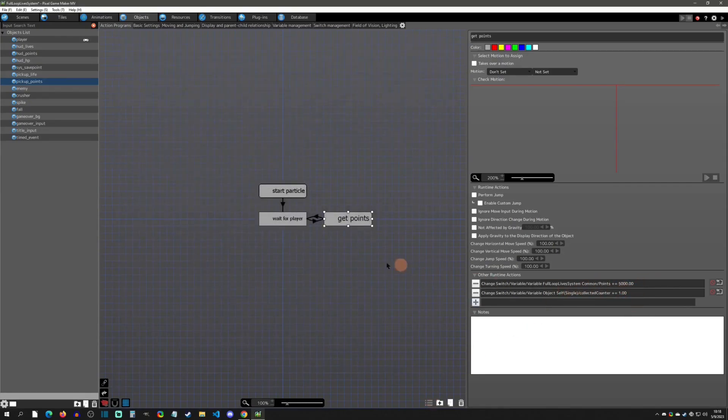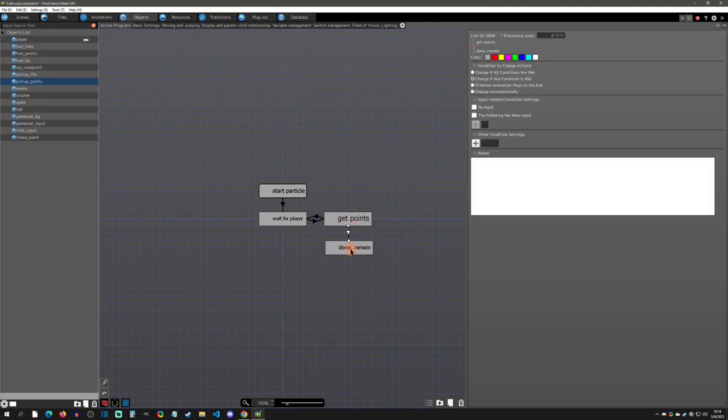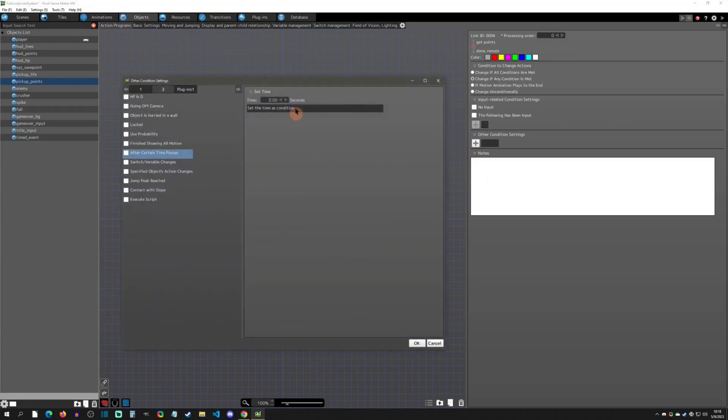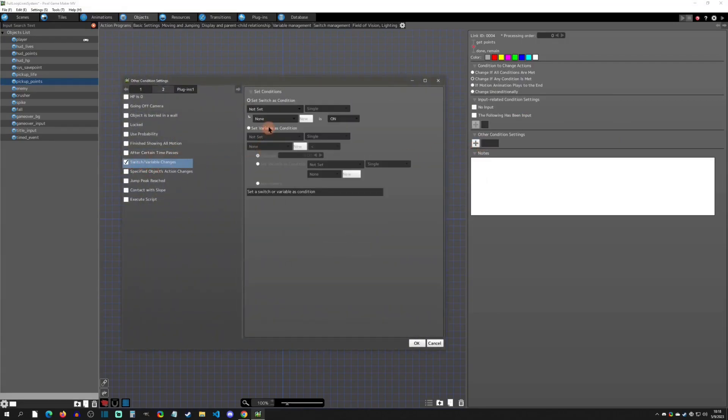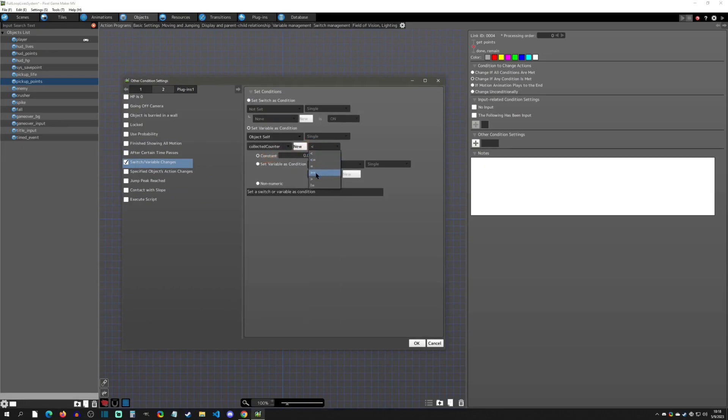We'll plus one it, and then we're going to create a new action called 'done remain'. We'll add a link right here, and this will be: if object self collected counter is greater than or equal to five.